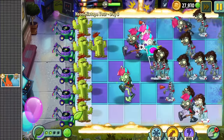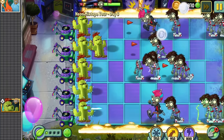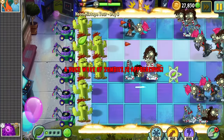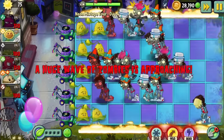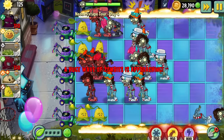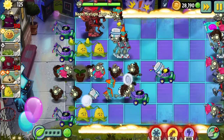Day 2 was pretty similar. Day 3 was a conveyor belt level — luckily the conveyor belt was consistently giving Cacti. Also, I don't know if anyone's noticed this, but Cactus's shadow is off-center. Day 4 took numerous tries with Kernel Pult. My strategy was basically just stalling the zombies with butter until the final wave so I could let the lawnmowers do all the hard work.